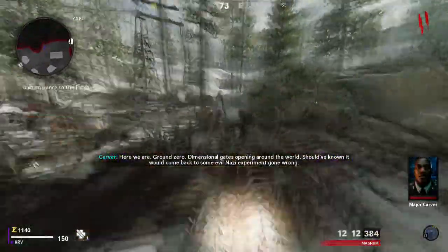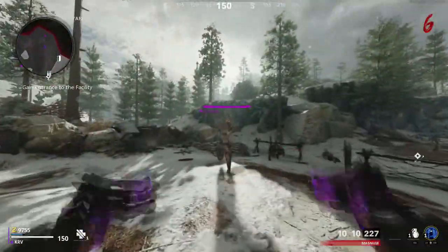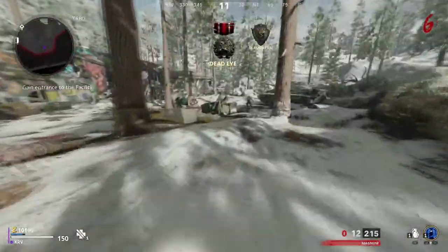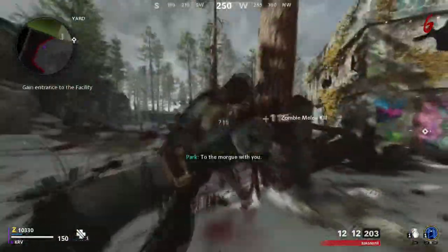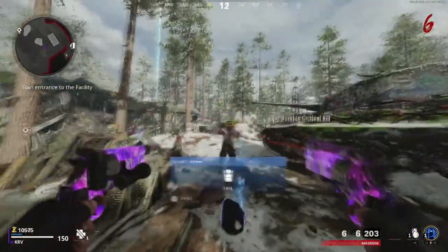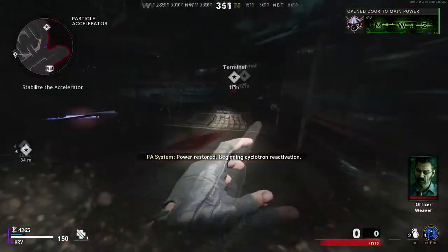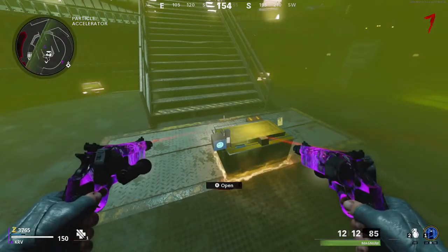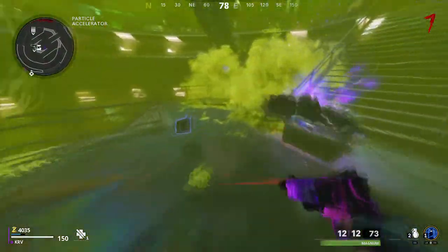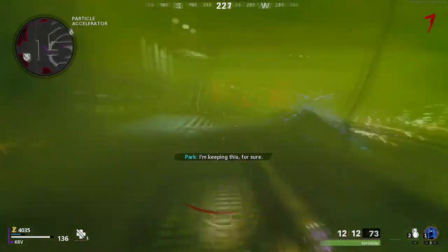I want to try something else rather than the M16. We'll save one zombie at the end of this round and should have enough to open up all the doors — normally around 10,000 is enough to unlock everything and still have backup points. Going for the ether and all that, what does that cost, like 500 I think? Hopefully we can get something decent out of this.